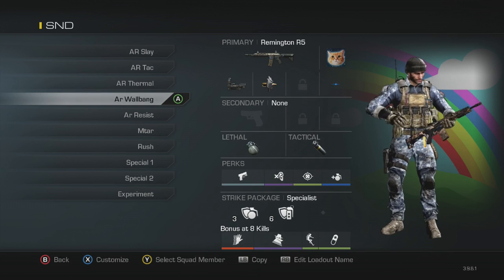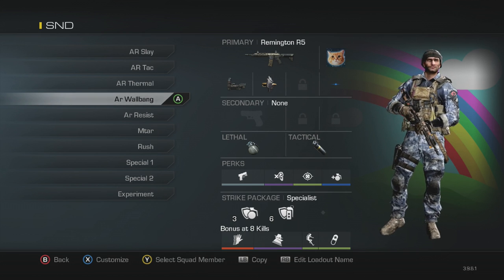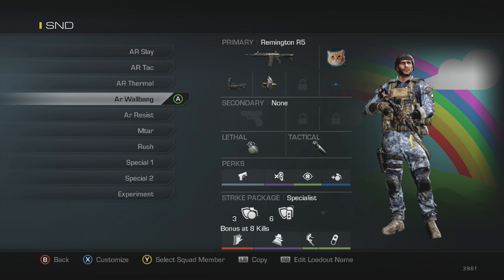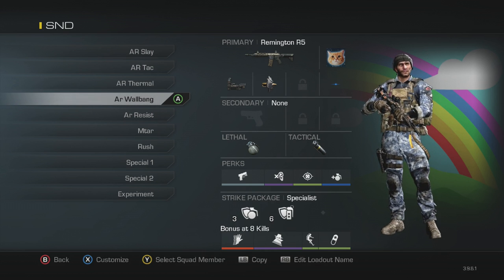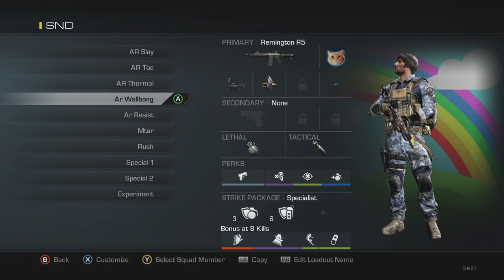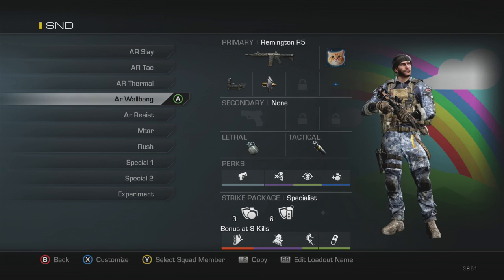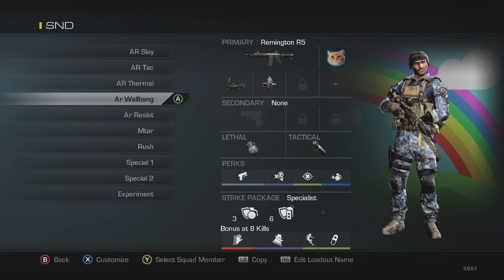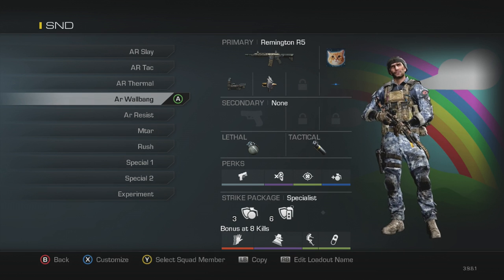Next is my AR wall bang class. I've got the blue dot with bullet penetration, double nades, and a stun. Perks: quick draw, dead silence, focus, and the double nade perk. Strike package: blast shield and attack resist. This is mainly for Freight, since there are so many thin walls. The double nades are great for throwing into Red, Porter, or Owens, and the stun is good for a stun check. You can also use it to pre-fire through walls at common spots.